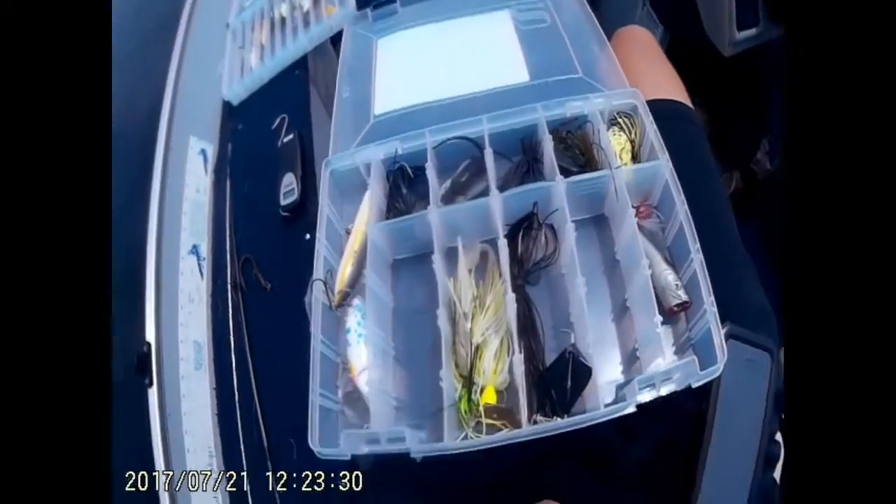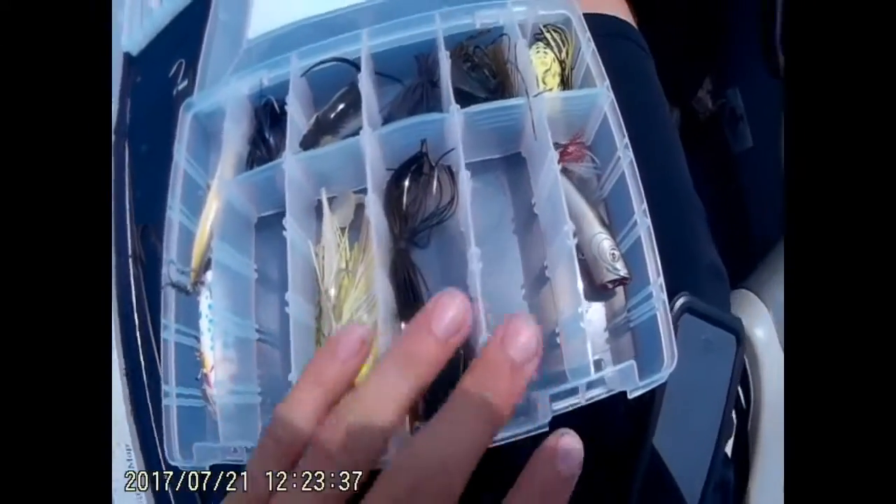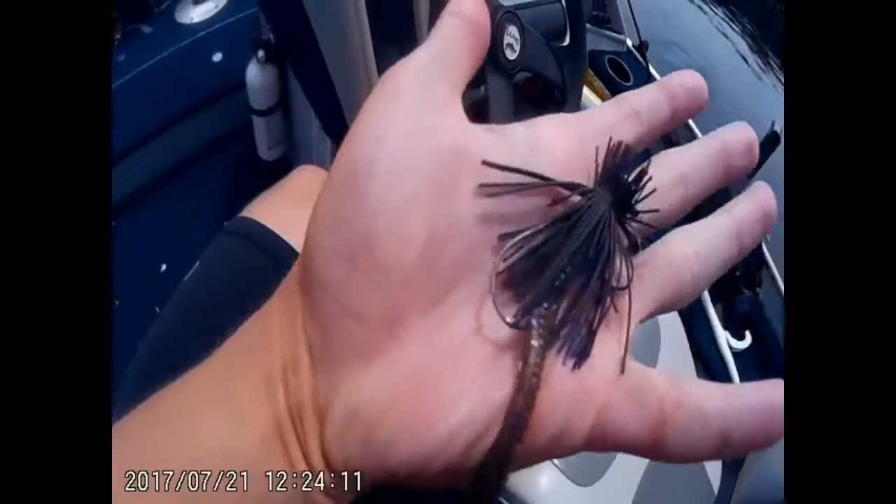Looks like the blue craw crankbait square bill. Okay, now we're going to be doing one lure from this box — it's kind of half topwater and half jigs and chatterbaits. I hope I don't get the spook, that's all I'm hoping for. Vanessa black jig — that's going to be an easy one, right here. Black and blue, with just a little worm trailer on it right now.